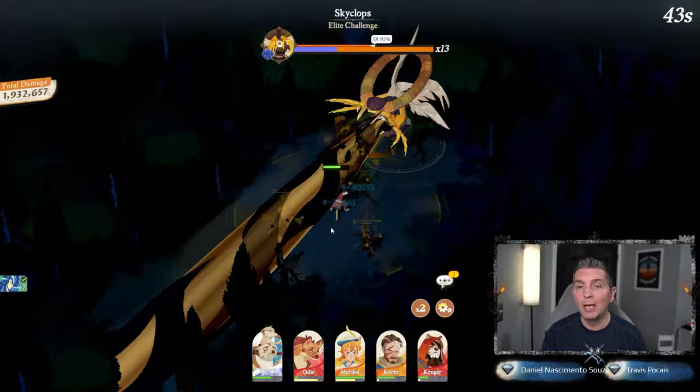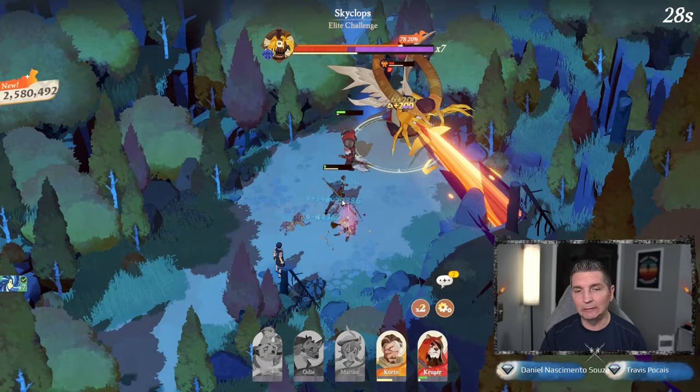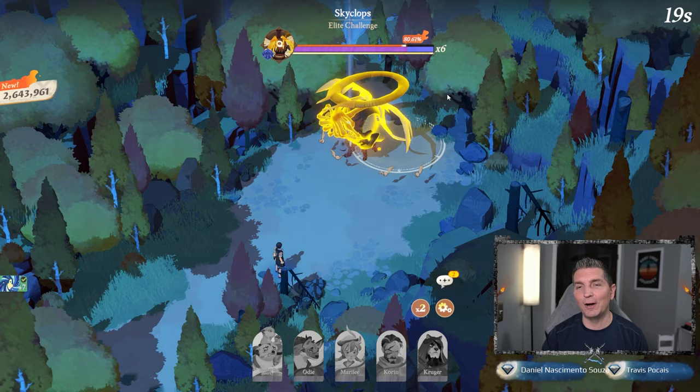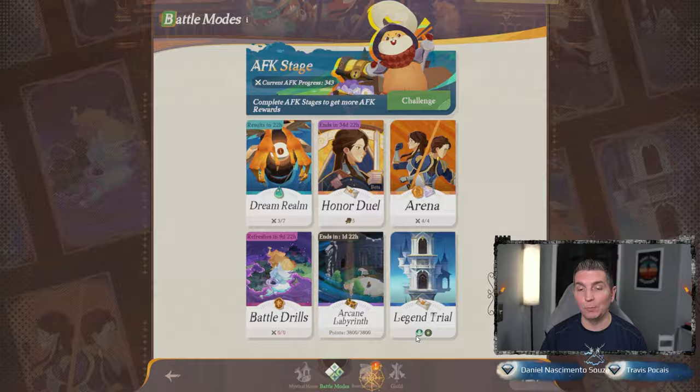You'll notice that with Smoky up front, we actually have the ability to heal everybody. Smoky is taking the damage now, and we wanted that because Kruger and Corinne are not taking damage based on their positioning. Smoky's taking a pretty decent amount of damage and it looks like he might even die right here - which he did. But look at that guys, we broke that 80 mark, which is very very cool! That gives us another chest.